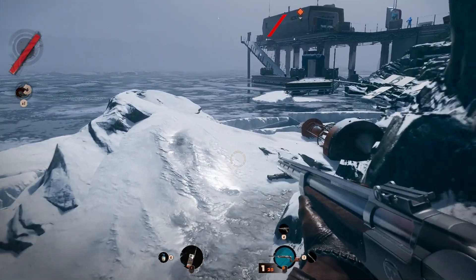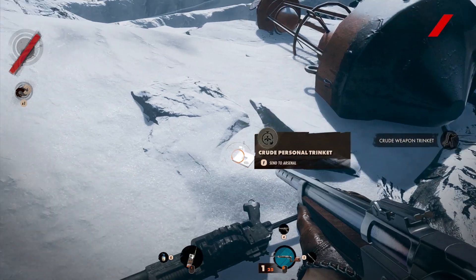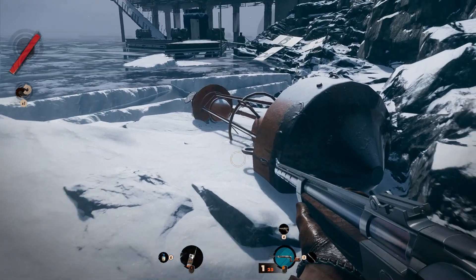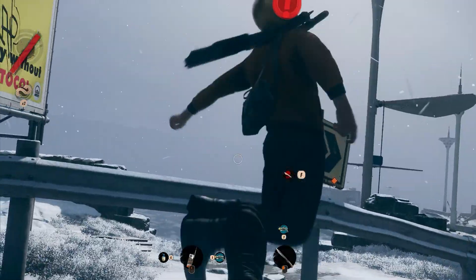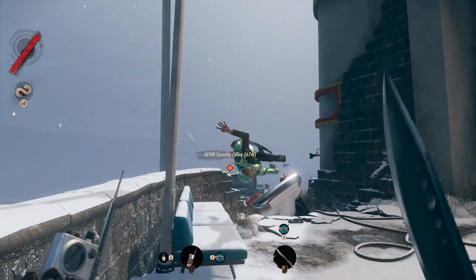Interacting with everything you can in Deathloop is one of the easiest ways to gather new information, weapons and gear. There are levers to pull, guns to collect, trinkets to find and other secrets to uncover. You can also kick everything in sight, which can reveal new pathways. Plus it's also really satisfying, so go ahead and roundhouse everything the light touches.